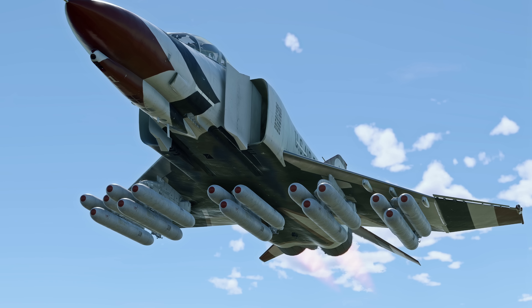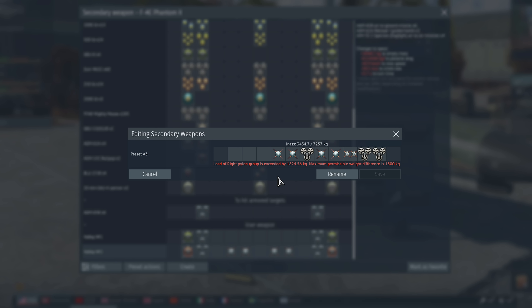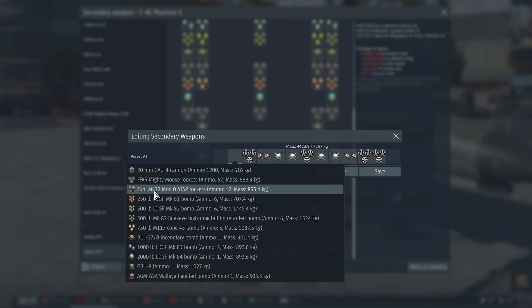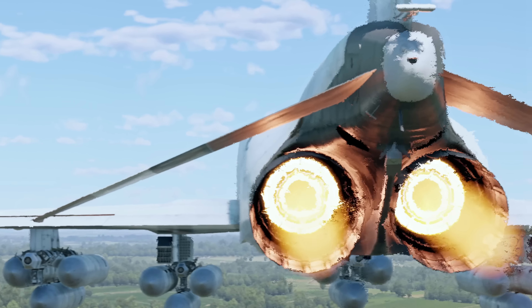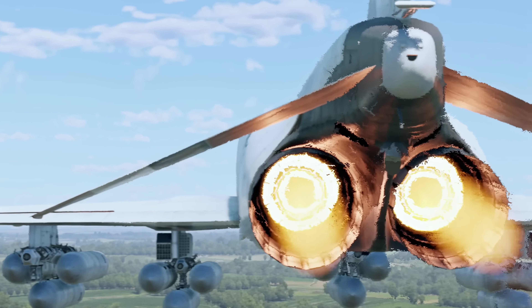Let's start with the rockets. Take as many blocks of them as you can, place them closer to the centerline of the aircraft, and join a battle. Once you spawn, get close to the ground to make yourself invisible to enemy AA — it'll also help you gain speed. The higher your speed, the further your rockets will fly. Just keep in mind that some planes have a limit on rocket launch speed.